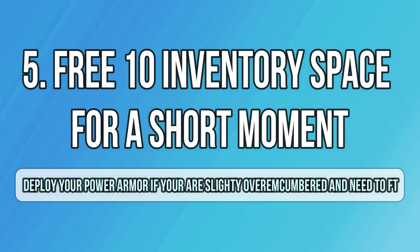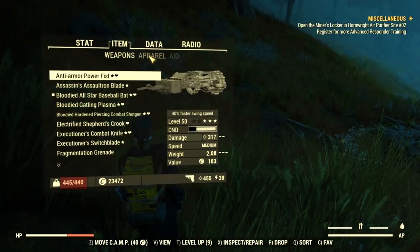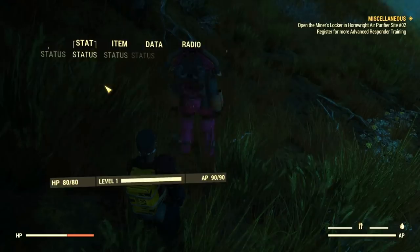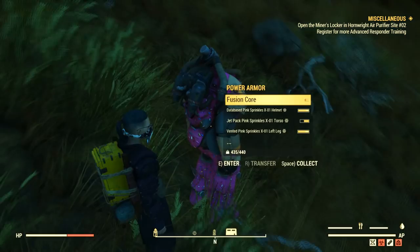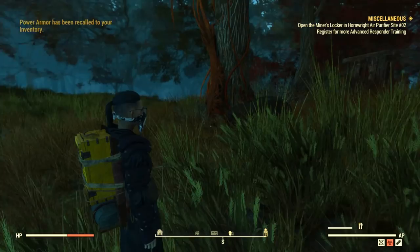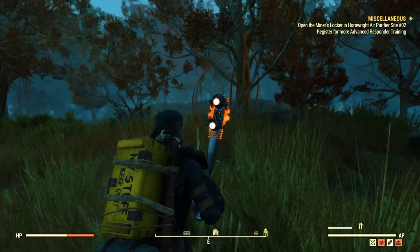Do you often face inventory issues? Here are a few tips to solve that. The first tip involves your power armor — if you are slightly over encumbered, let's say up to 10 weight, all you have to do is deploy your power armor and you will earn 10 free inventory space for a short moment. That's enough to fast travel to another area. You need to wait a few seconds until it actually registers — the first time it may not work, but the second time it updates and you can fast travel. As soon as you do that, your power armor will return to you and you will be over encumbered again, so head to a vendor when you try this trick.